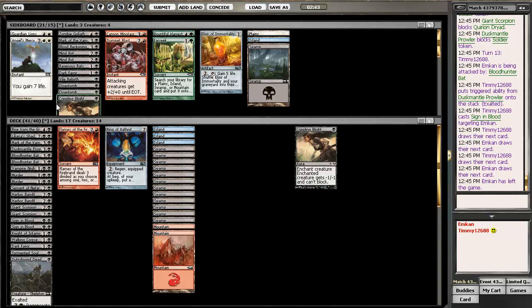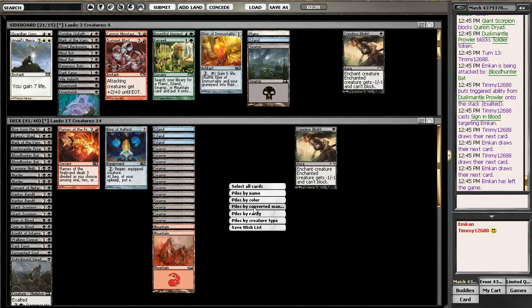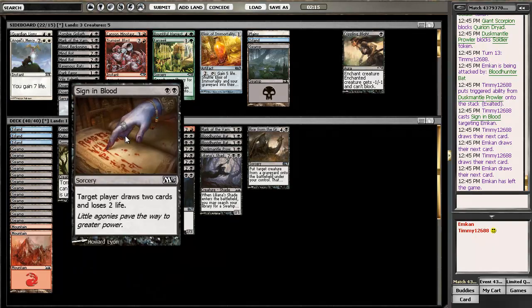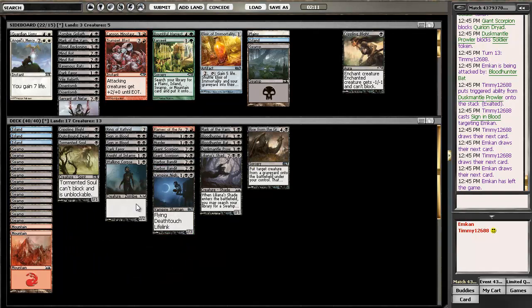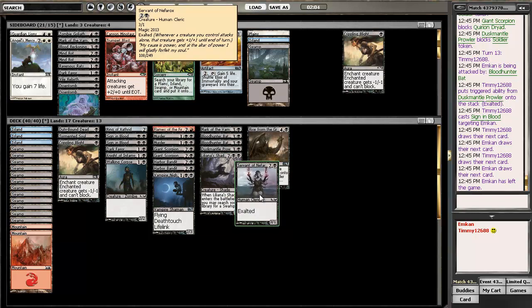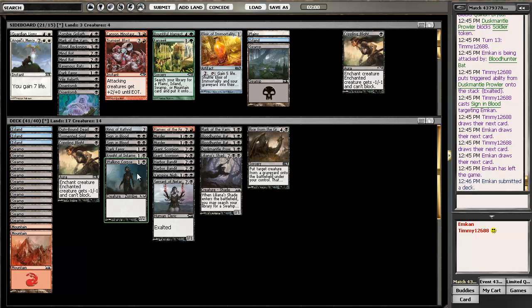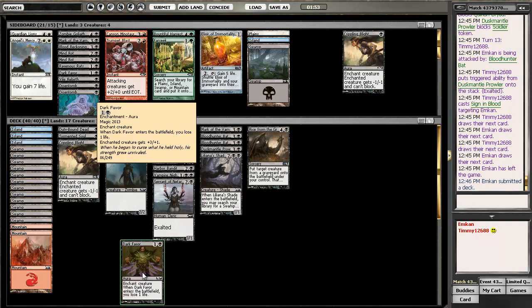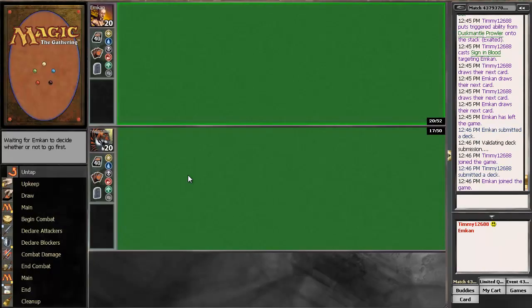Bunch of 1/1s - Crippling Blight seems pretty good, maybe just one. I don't know what's not very good. Just what did I take out? I don't think that's right. Perhaps Dark Favor - as good as it was - is a card to take out. I'll try it.